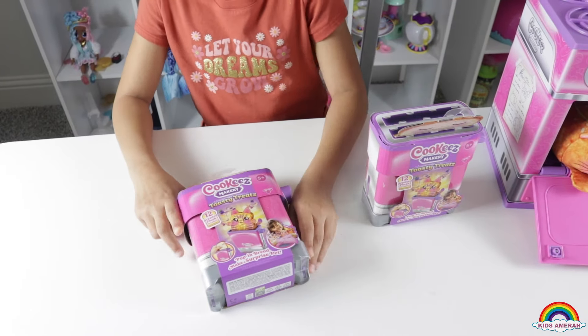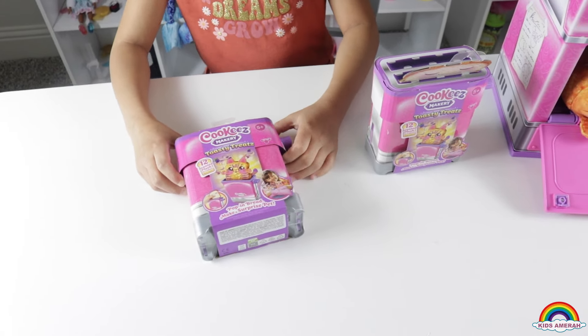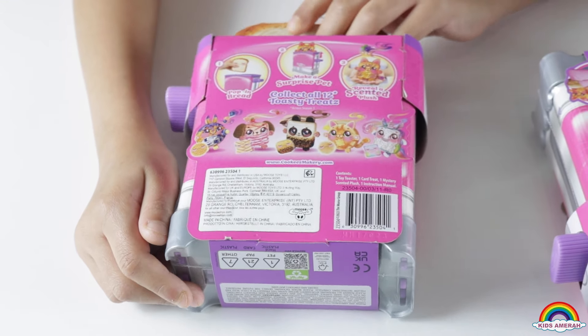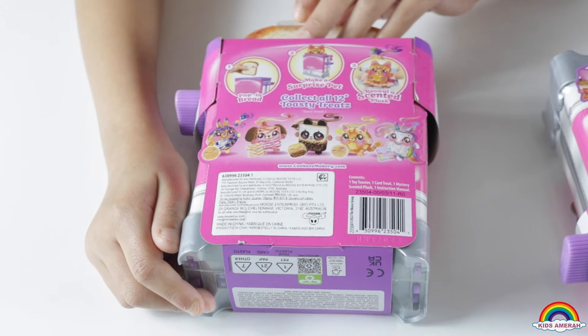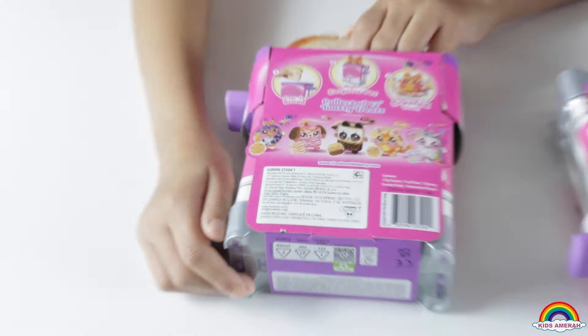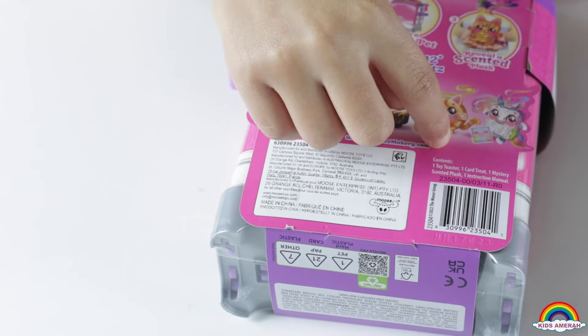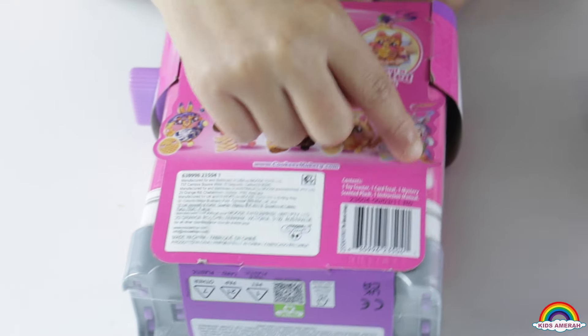There's 12 food to collect. These are all the Cookies Makery Toasty Treats to collect. There's a rabbit, a dog, a panda, and a cat, and also a unicorn.